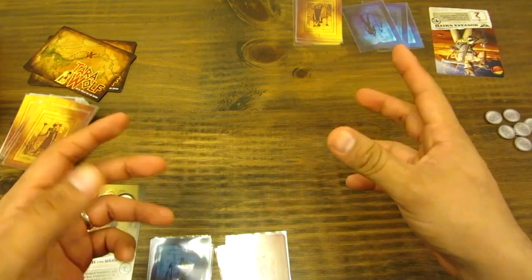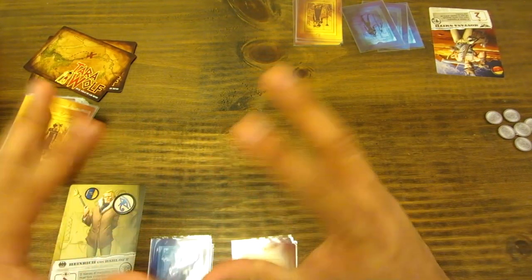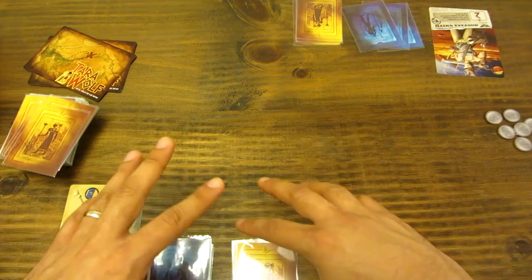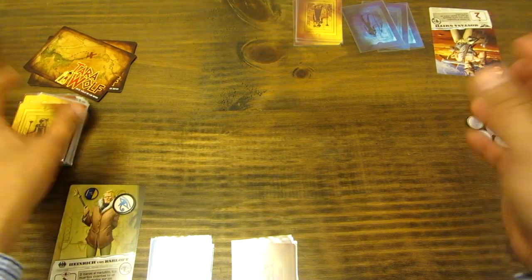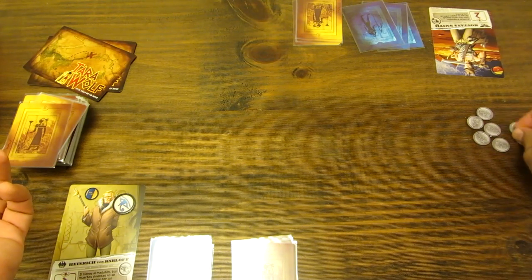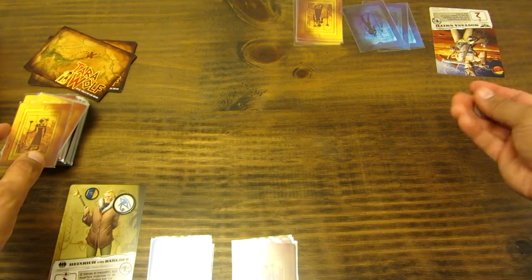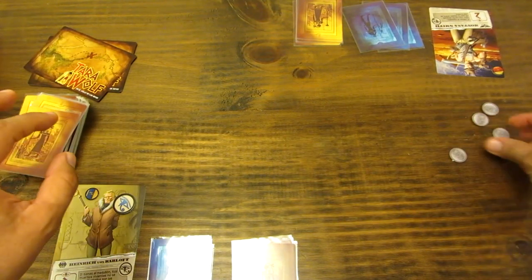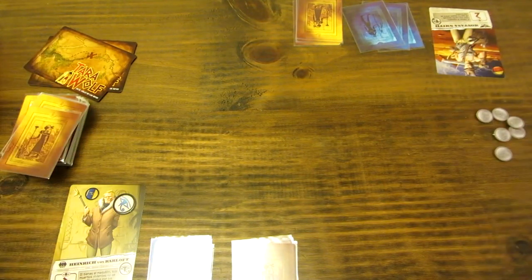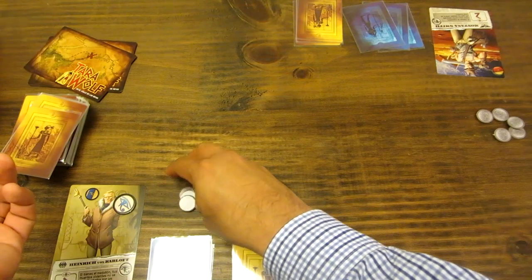Primero se define quién va a ser el primer jugador al azar. En este caso va a ser Heinrich. La ronda se divide en varias fases. La primera es la fase de campamento. El jugador que tiene el medallón inicia. En esta fase, el jugador debe robar cuatro recursos y dividirlos entre monedas y cartas del mazo. Por ejemplo, puede coger cuatro monedas, o tres monedas y una carta, o dos monedas y dos cartas. Para efectos prácticos, el jugador va a recibir tres monedas y una carta.